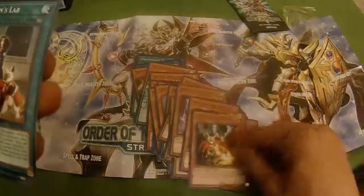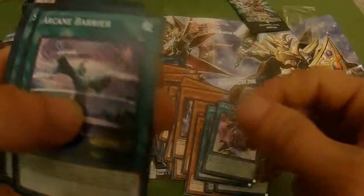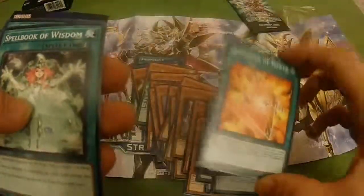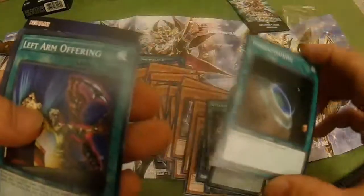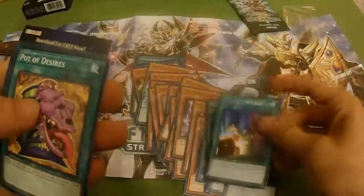There it is! Endymion's Lab, Magical Citadel of Endymion, Spell Power Grasp, another Spell Power Grasp, Arcane Barrier, Spellbook of Secrets — nice — and Spellbook of Power.